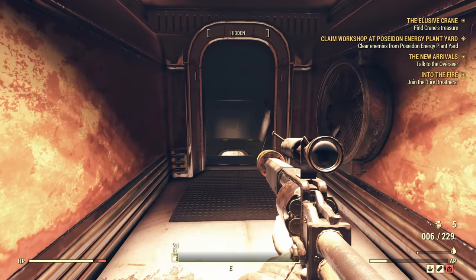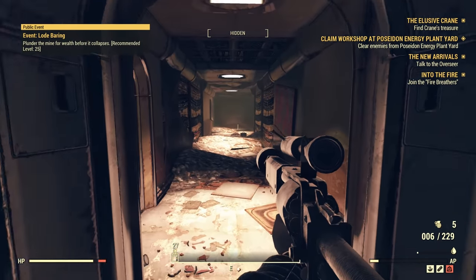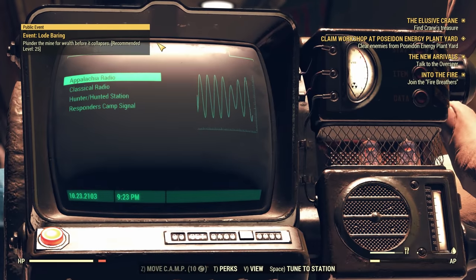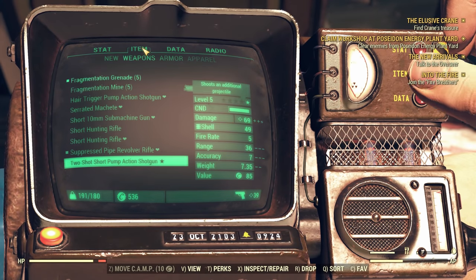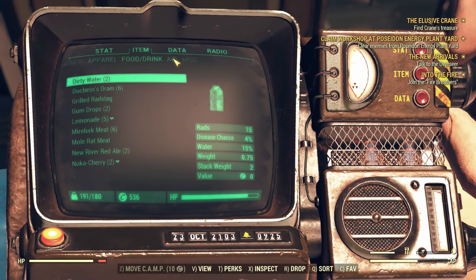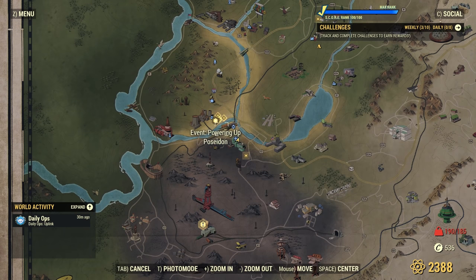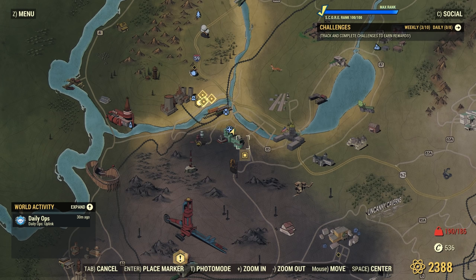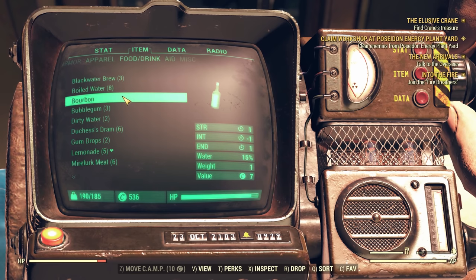That is level-capped to level 20, and rightly so I think by the developers. That is a very smart thing for them to do in order to ensure Wastelanders is fun. Because there's a lot of special checks and if you're level 1 going into that you're not going to be able to pass any checks. But we've got lots of plans to go there once we hit level 20, but for now I think doing the fire breather stuff might genuinely be a really good thing.